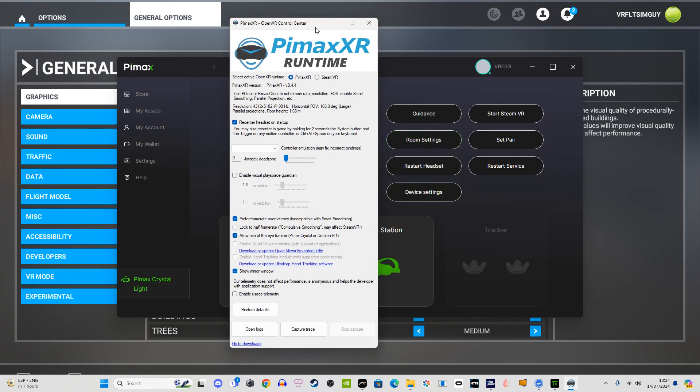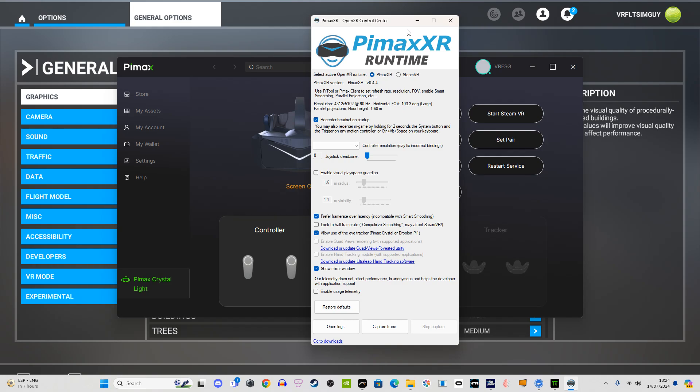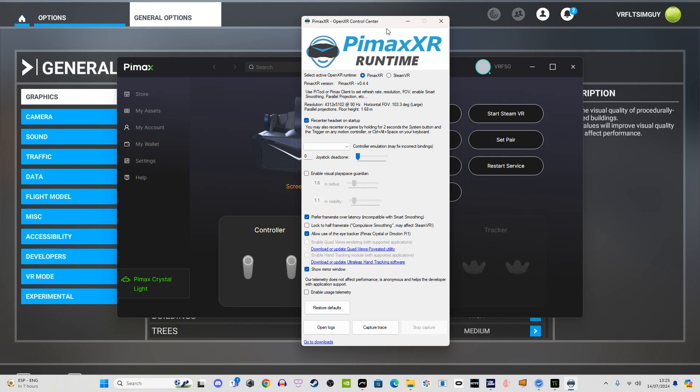First of all, what do you need? I highly recommend that you download the Pimax XR Switcher — it's absolutely essential. A big thank you to Matt for all you've done for the VR community; you've transformed VR for so many of us. If you're just using the Crystal Light for MSFS, you don't need to run this program more than once. I would highly recommend that you use the Pimax XR Runtime — it's far better than SteamVR for this headset.